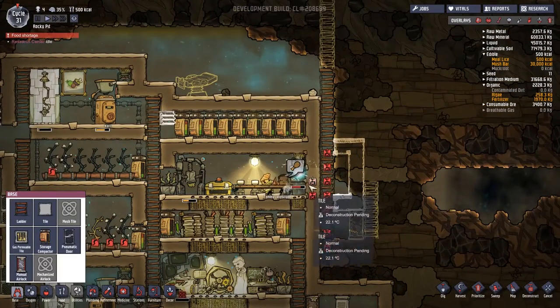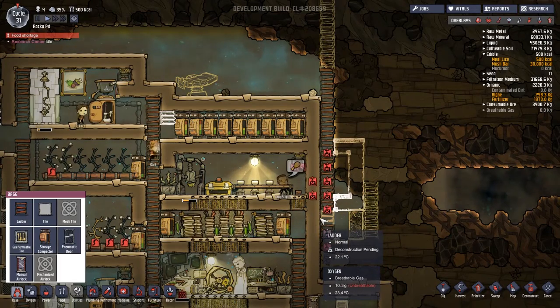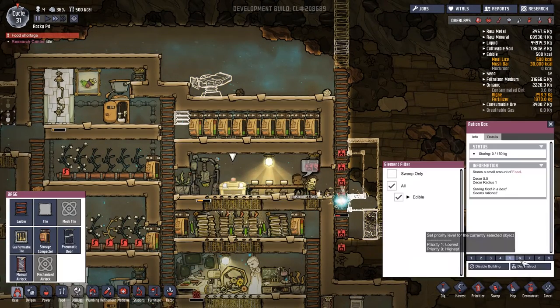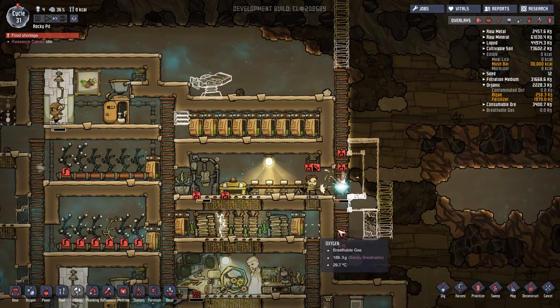Over here I've started work on another project that hopefully we can get finished incredibly quickly. This microbe musher — I don't want it here. Same as this ration box; the ration box is currently empty. So let's deconstruct that and also deconstruct this. Remove materials from this store region — we'll do that through the power of deconstruction.